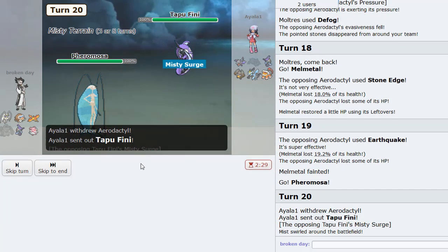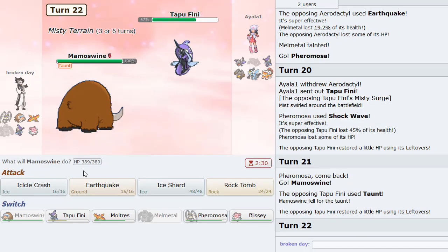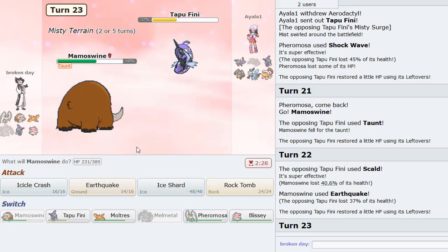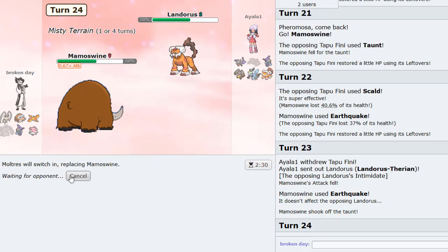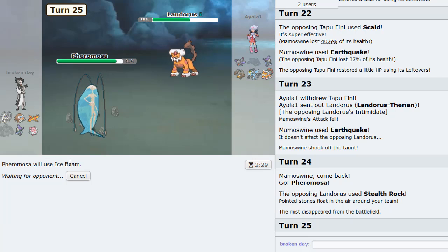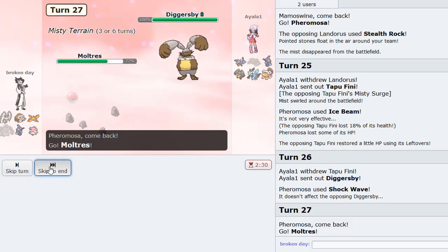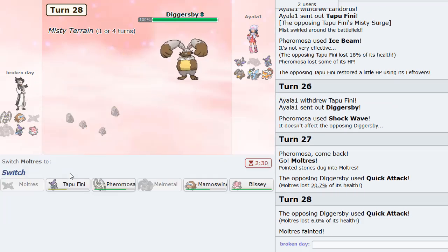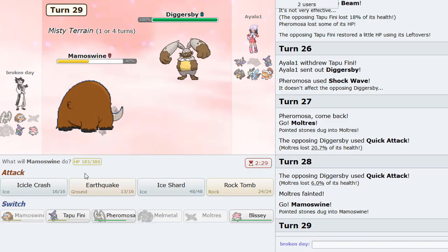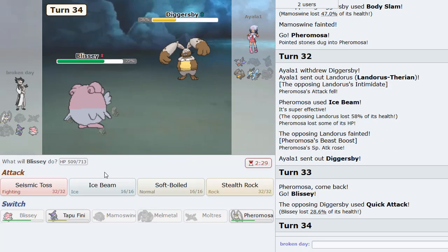Let's see if we can get Pheromosa putting in the work. He does Scald here. Honestly this Tapu Fini set probably just wins. I can Surf here now — it just taunted me. That thing is just gone, absolutely obliterated. I'm going to Draining Kiss here — oh, that's Choice Band. That is definitely Choice Band. Going to Earthquake here. He actually goes Landorus, which is a pretty good switch on his part. But I'm free to Defog.